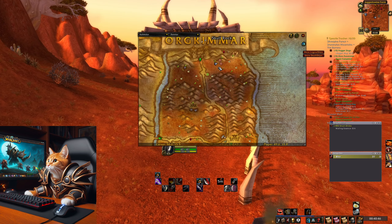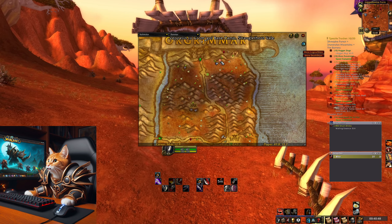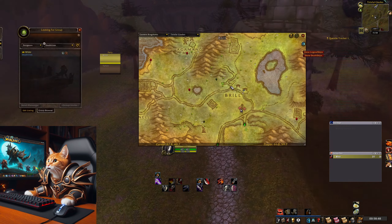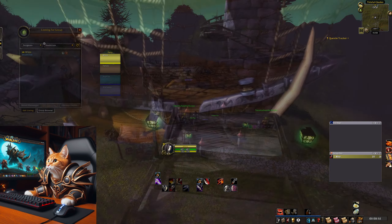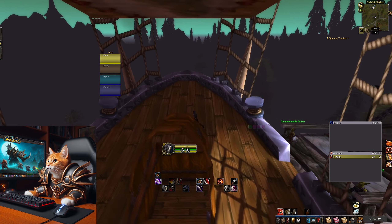To get there you need to head to your Zeppelin station either in Orgrimmar or in Undercity. From either station you take the Zeppelin to Stranglethorn Vale to the Grom'gol Base Camp.